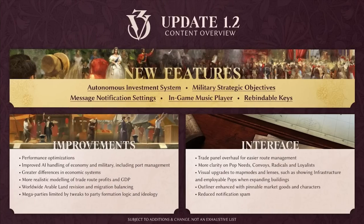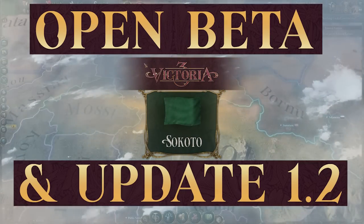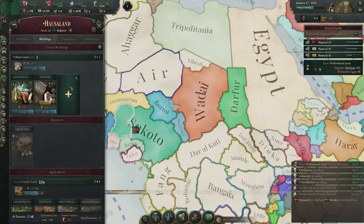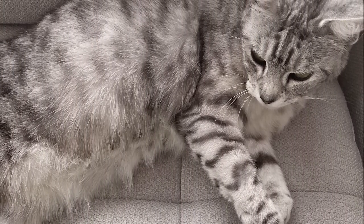Hot off the press this morning, Victoria 3 is changing and in this video we're going to take a look at the new features, improvements and interface coming to Victoria 3's open beta update 1.2 after Paradox revealed it all. And I have a feeling that much like an onion, there are many layers to this update and the beta, and they'll probably make some people cry.